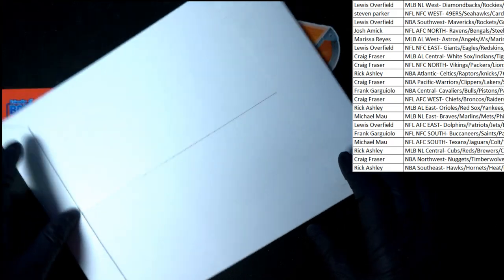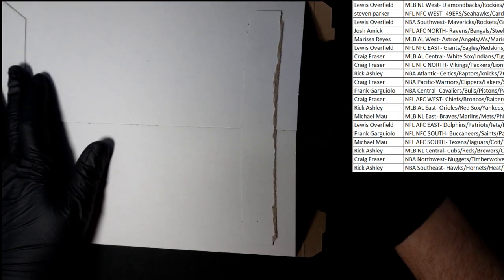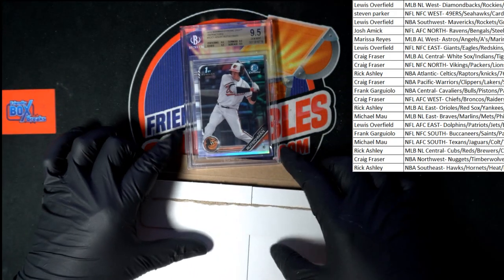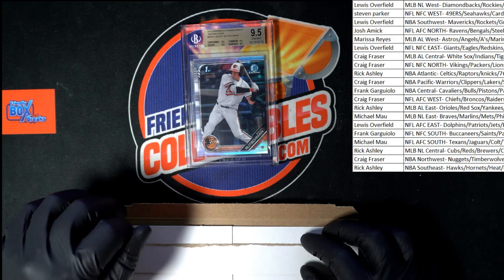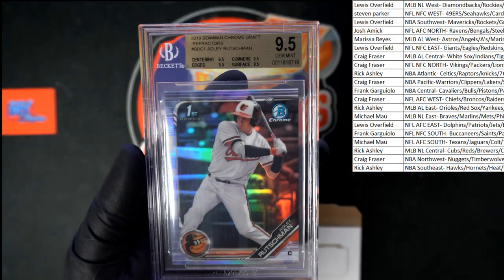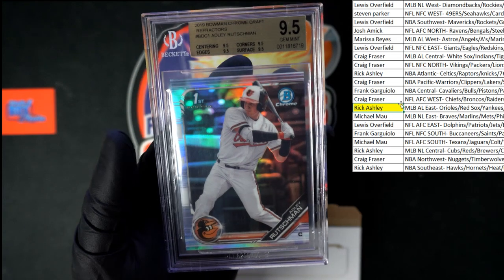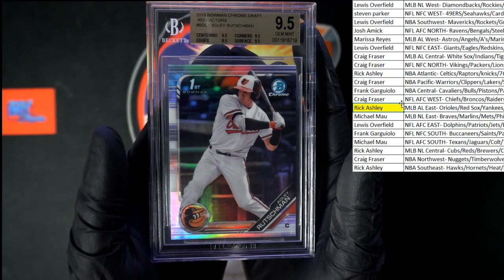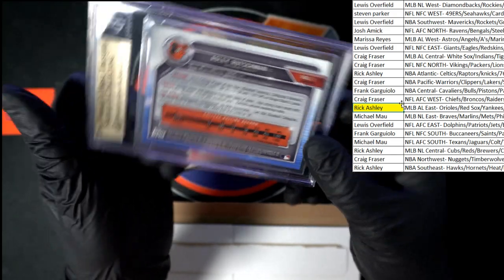All right, let's do this. Good luck everybody, here we go. Seal has been cracked. Who do we have? Oh, it's a 9.5! Adley Rutschman, 9.5 — very nice. Let's see who's got them. There is AL East right there. Rick A, that one's coming to you. Right there with the Orioles, Rick A — look at that beauty. 9.5 all around. Nice Adley Rutschman refractor coming your way, Rick. That one's coming to you.